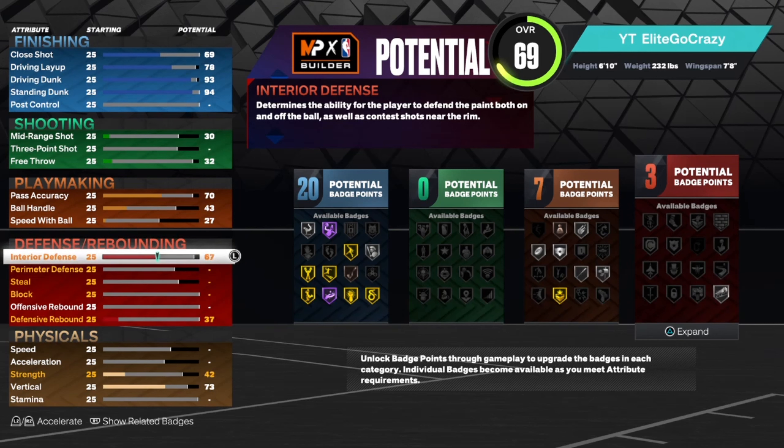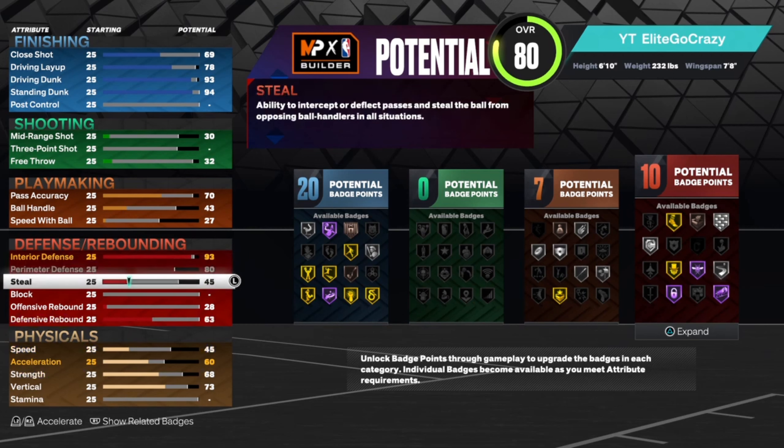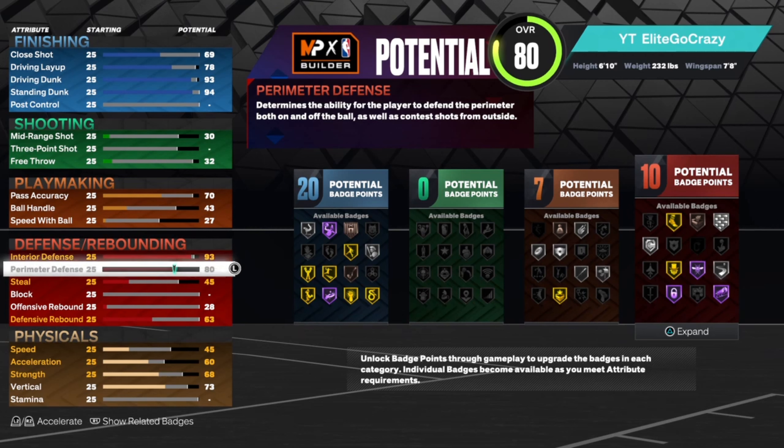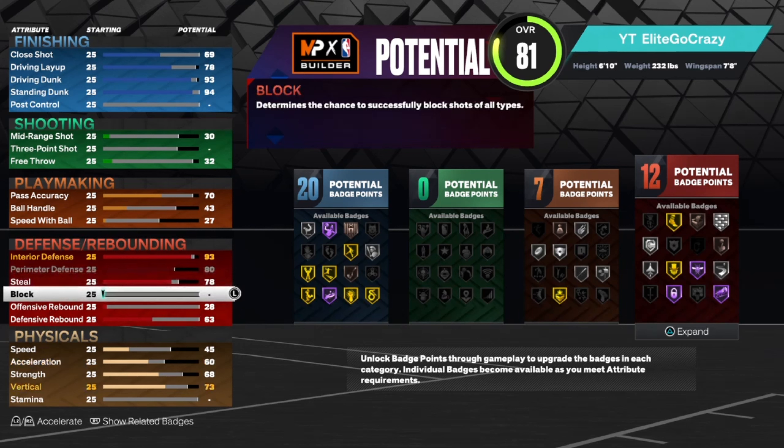Moving on to my defensive and rebounding — I'm going to start off hot with my interior defense at 93. I feel like I play great defense, and plus 93 interior defense with a wingspan that high — oh my God. My perimeter defense, I put it up all the way because my hedge game, I think I could play pretty good hedge, so it gives me that little boost and possibly get a bump steal at times. And this is how my steal went up too — I put my steal up very high because if my perimeter defense is high, just imagine my steal. If I'm boxing you at the top, my steal's got to be high, so just in case I get that little poke — that little boom is mine.